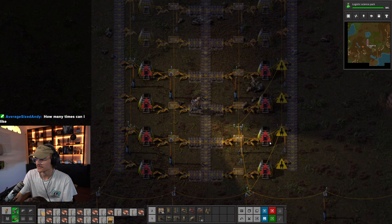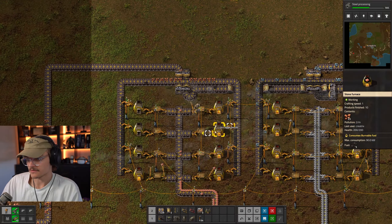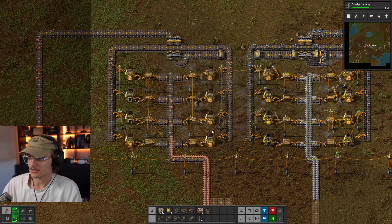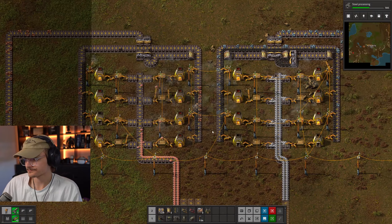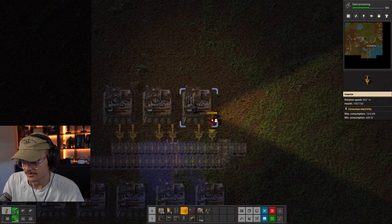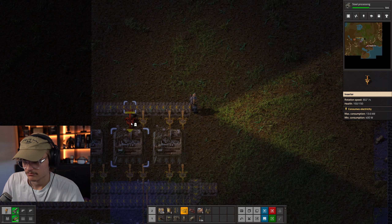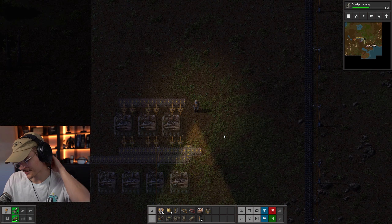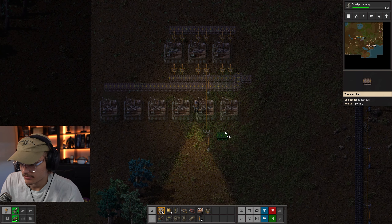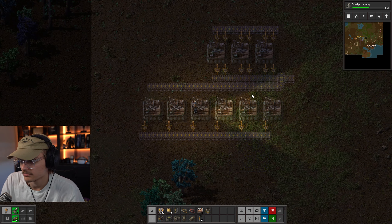After feeding these setups ore and coal, I brought the outputs to where I planned my main bus to be and started setting up my red science factory. You can have science at any speed, but I find a good starting point is to build one of each science per second — that way you'll be able to feed plenty of labs for most early techs. When planning assembly chains like this, it's best to use the biggest open space you can to make the blueprints and then place it where you want it. For red science, it takes about six seconds to make one in these early assemblers, so we're gonna need six assemblers to make one per second. I like to work backwards to keep things neat, figuring out that they'll need three assemblers worth of iron gears — feed this iron and copper plates and it's all sorted.